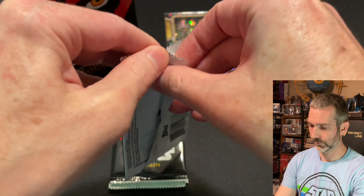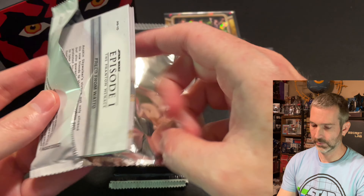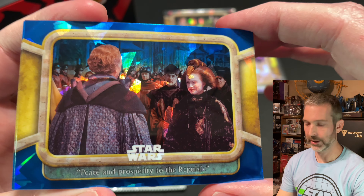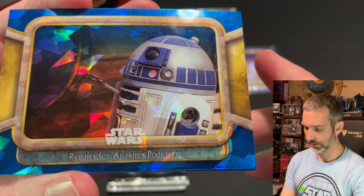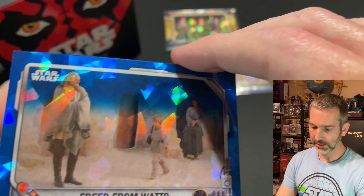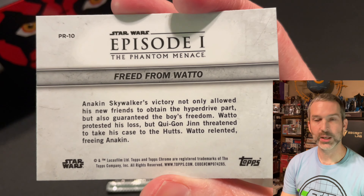Pack number five. Peace and Prosperity to the Republic. Watto's Junk Shop. Repairs for Anakin's Podracer. And then another insert — Freed from Watto. I think this is one of the Podracing inserts, PR-10.